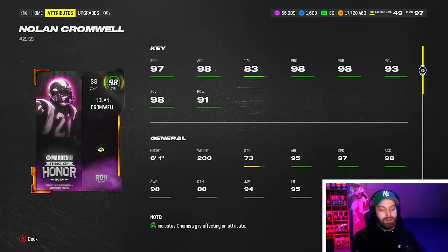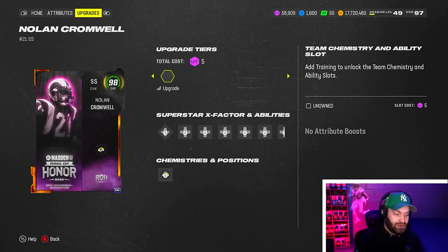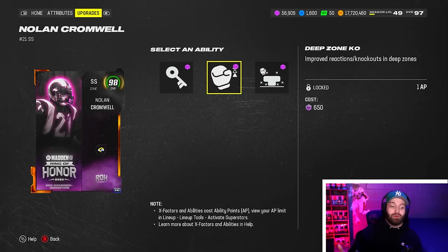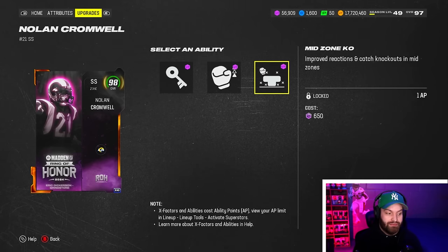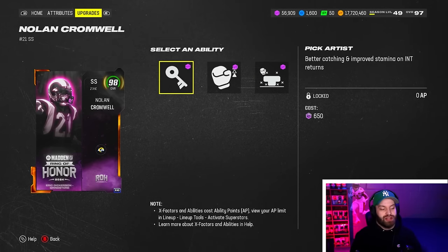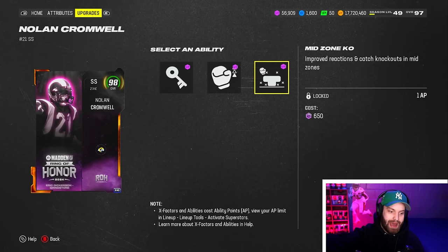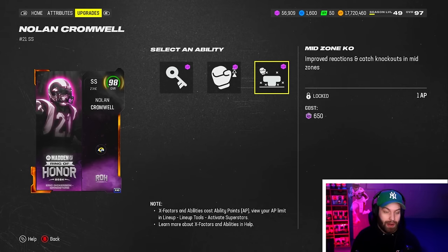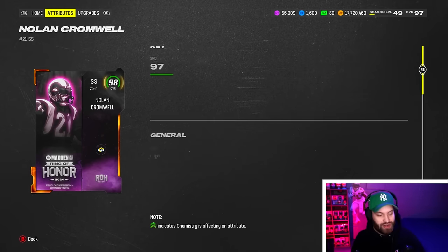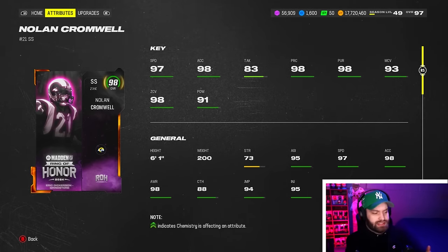At number nine we have the brand new Nolan Cromwell. You are losing height and speed, but this game is literally ran on abilities. Cromwell gets that stack - Deep Zone and Mid Zone combined, although it is 2 AP. That's still better than just Pick Artist and Deep Zone, because you want to knock out the ball. Double post is the most popular play in Madden this year, and if you throw it at a good time and they don't have Mid Zone, it's a catch every time.